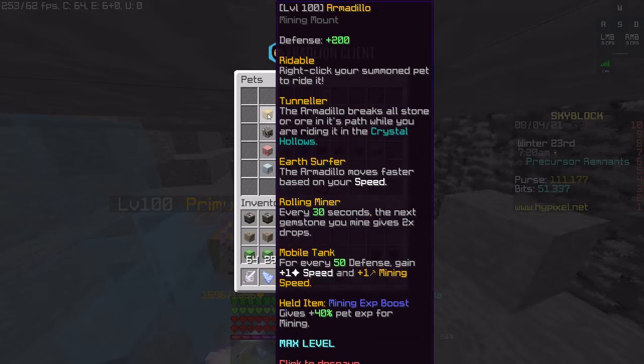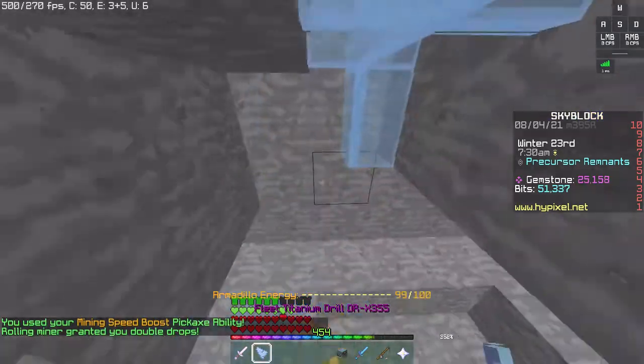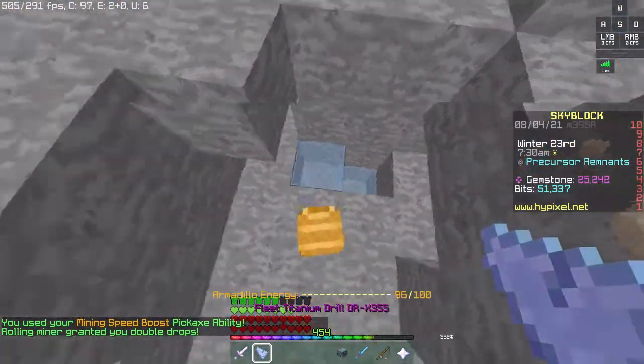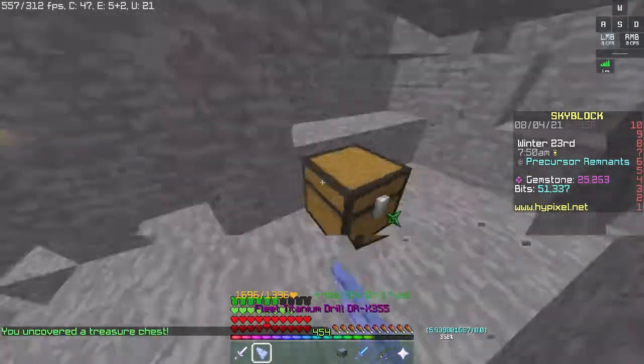The first ability is the Tunneler. The Armadillo will break stone or ore in the path while you are riding it. This means that you can instantly break stone and gemstone, which will be really good towards commissions and collection. And obviously you can then mine it.